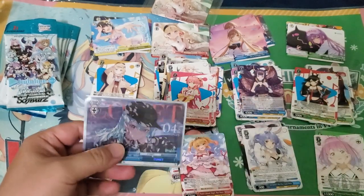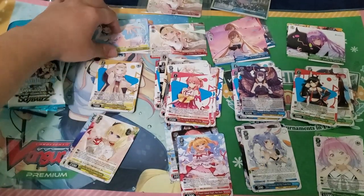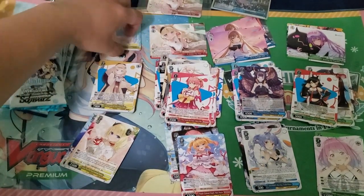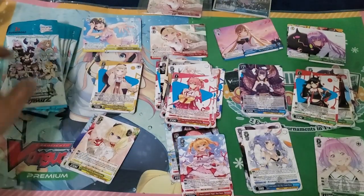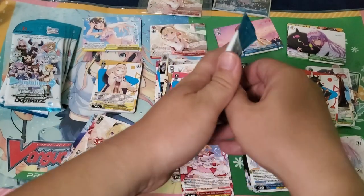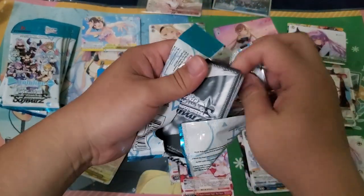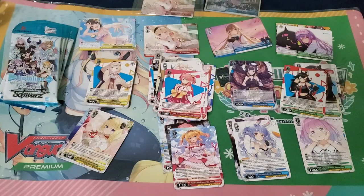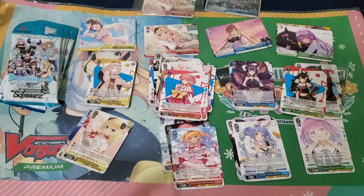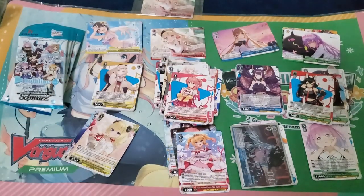One really awesome moment that happened at my locals on Hololive release day — there was a box left over as entry prizes, and one of the guys at the locals managed to pull an SSP. I think the character was Reine. Something fell but nothing broke — it had already broken beforehand so it didn't break any further.